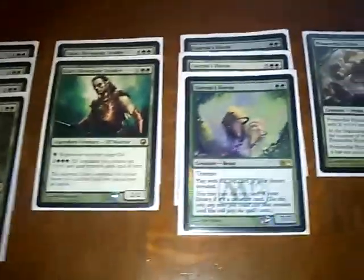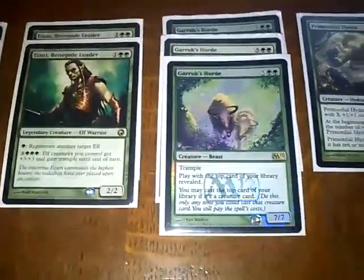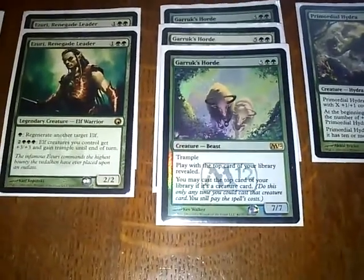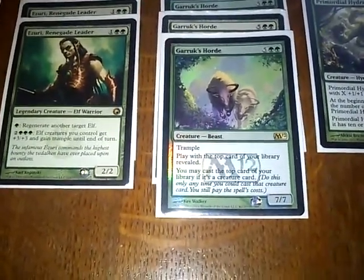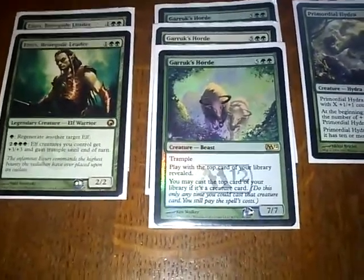Now we leave the Elves and we've got three Garruk's Hordes. What they do is you play with the top card of your deck revealed, and if it's a creature card you can cast it from there. Well, you've got all this mana going spare — you can make loads. You can start cycling through your deck like mad.